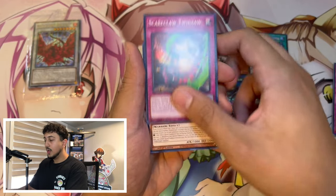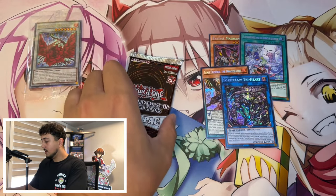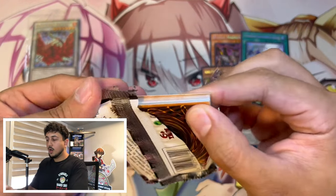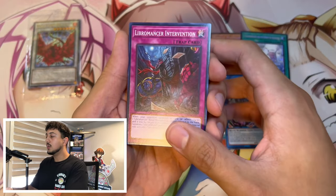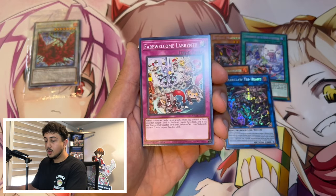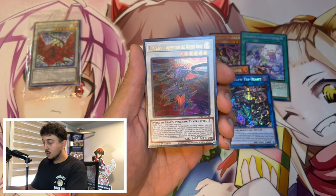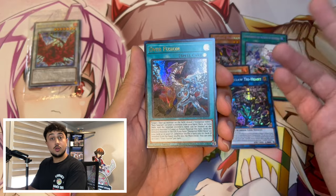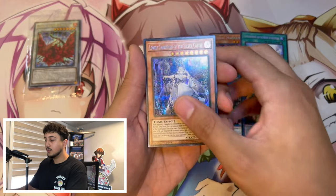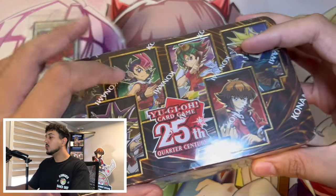Ignis Phoenix secret rare and Tryhard secret rare — that's not too bad. Yeah, it didn't happen in this one. That's fine, we got two more tins to go. At the end of the day I still get an opening video and I like opening these packs. These tins are still really good and I think people have underestimated them. We're so used to getting QCRs — especially in this year's tins, a QCR per pack is insane. This one we're just getting a promo but honestly the promos are pretty good.